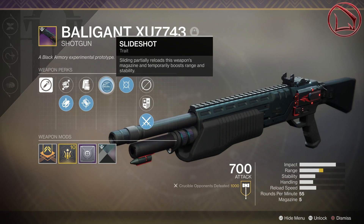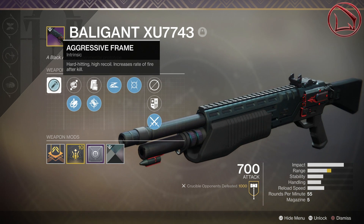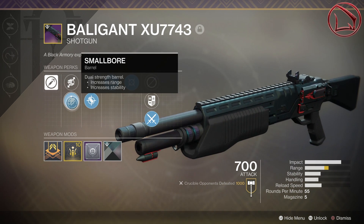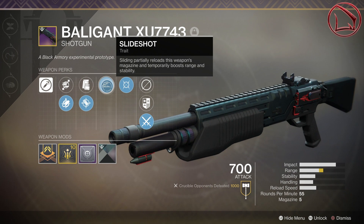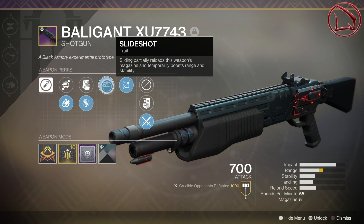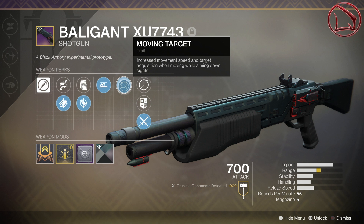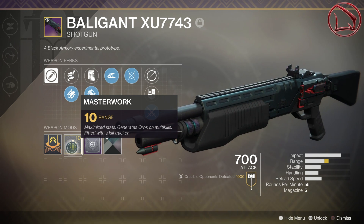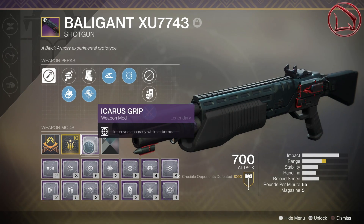With the aggressive frame archetype, the shotgun is hard hitting, has higher recoil, and gives an increased rate of fire after a kill — and that particular fact is very, very important. With Smallbore, the weapon gains +7 range and +7 stability, while Accurized Rounds gives another +10 range. Slideshot states that sliding partially reloads the magazine and temporarily boosts range and stability. Moving Target gives increased movement speed and target acquisition when moving while aiming down sights. Coupled with a +10 range masterwork and an Icarus mod, this Baligant will have superb one-shot range potential and glorious in-air accuracy.